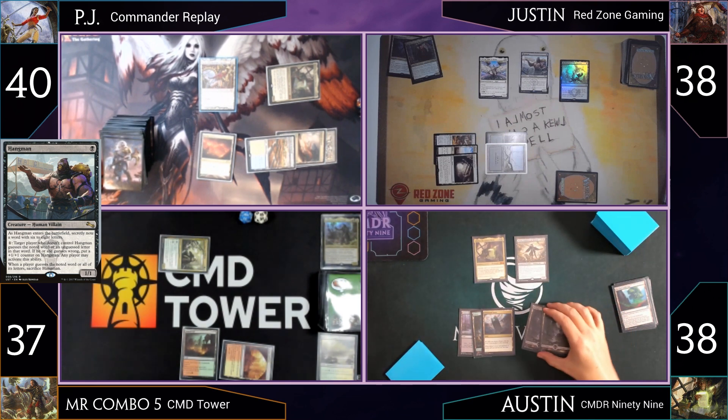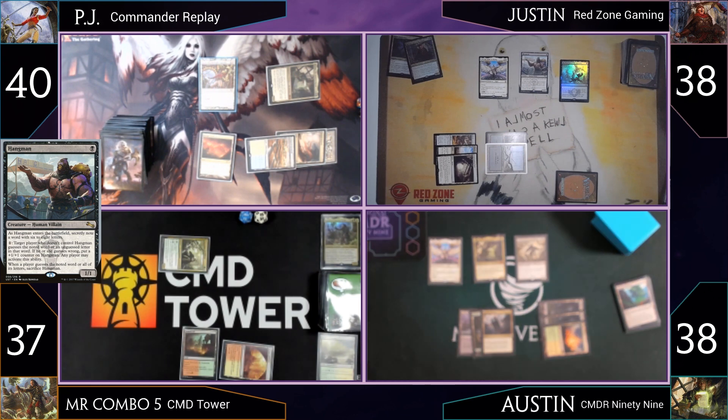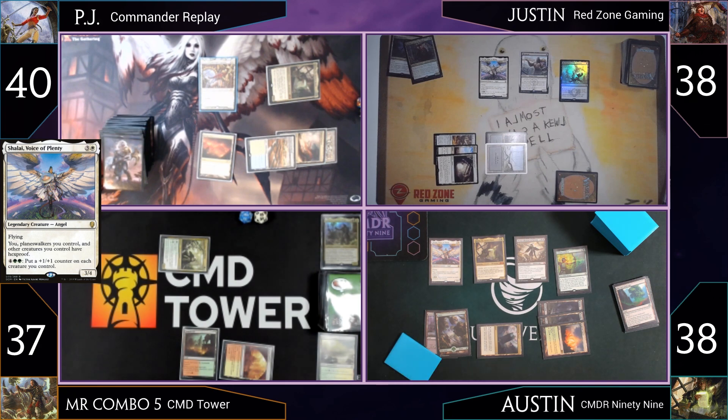The players work out the Hangman rules — the activating player picks someone else to guess. Austin is fine waiting and passes. Mr. Combo draws a card that might change his turn, then plays a Vivian's Arc Bow for a single mana and casts Gather the Pack — look at the top five, put a creature into hand and the rest to the graveyard — without Spell Mastery.